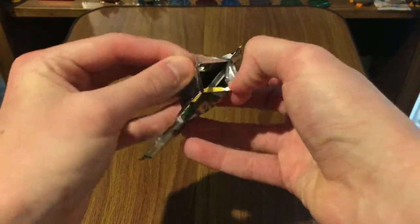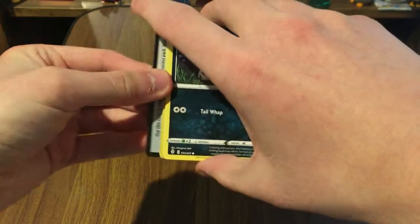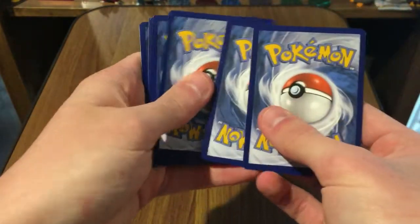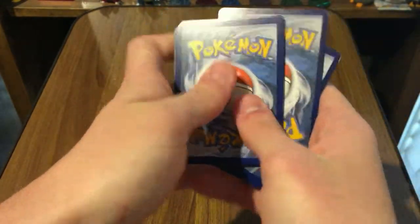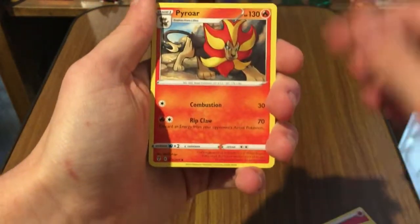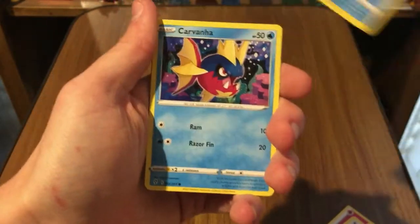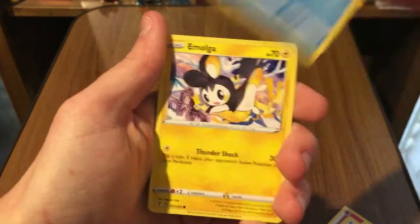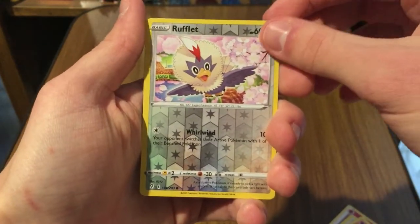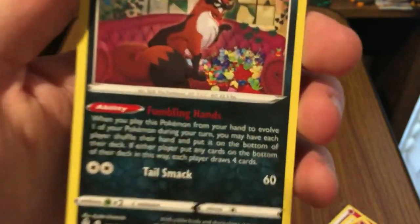Another Rayquaza pack here. So in part one we already have a VMAX and a couple of Vs, which I think is pretty much right on track. The most surprising thing for me is that we haven't got a holo yet. I'd really like to get a holo Salamence at some point. But if all my holos are replaced with Vs and VMAXes, I'm obviously not going to complain. Kavanya. Amazing Slaking. Reverse Rufflet — very nice. And a Thievul, regular rare — he's got himself a bit of a stash there.